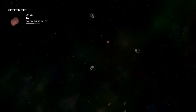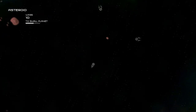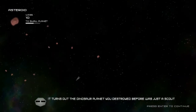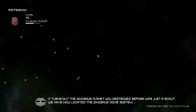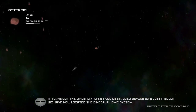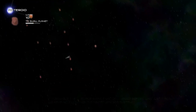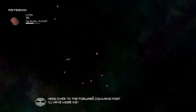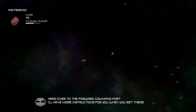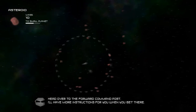Black hole is late game. But at every stage there are missions, so that's what my HUD is pointing me to right now. Let's go see what one of these missions is for the asteroid stage. So it turns out that dinosaur planet I destroyed before was just a scout — we have now located the dinosaur home system. Basically what I have to do is take my asteroid and ram it as hard as I can into the planet to destroy it. We're just going to follow this arrow until we get to the relay station.